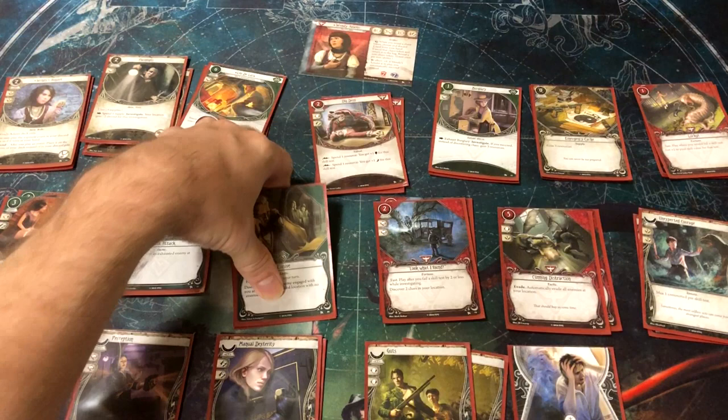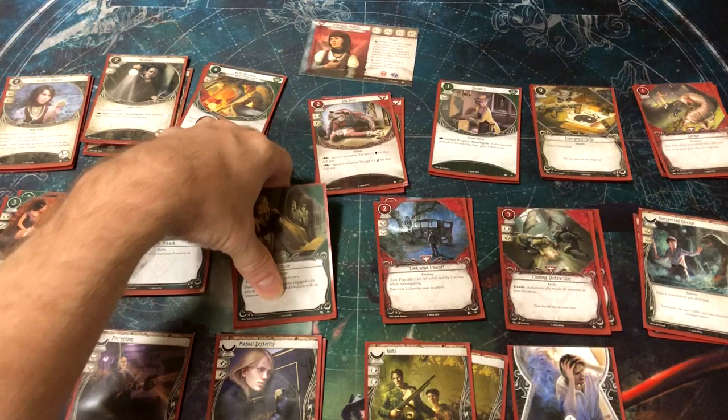These green cards are rogue cards. Elusive is similar to the Machete — I mentioned that card ended up on the Taboolist. Elusive is another card so strong it got nerfed and had XP attached to it. Rightfully so — it's one of the best cards in the game even today.